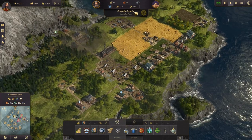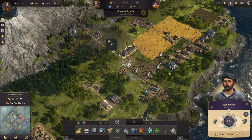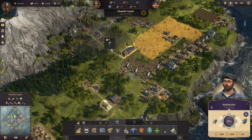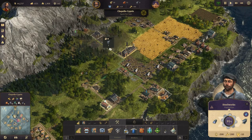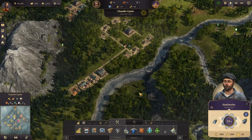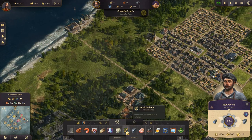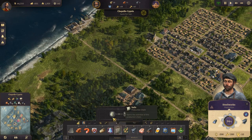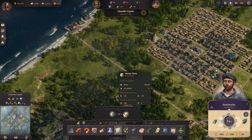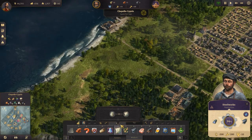All right, so we have three steel now and one more is being produced. All right, so we're getting there. So what do we need to make sail makers? Let's see - for sails we need sheep farms and sail makers. So we can do that. Let's figure out where we want to put the sheep farms.